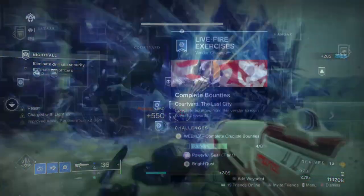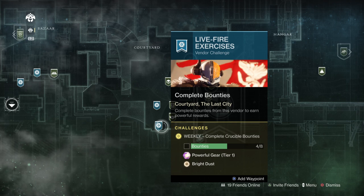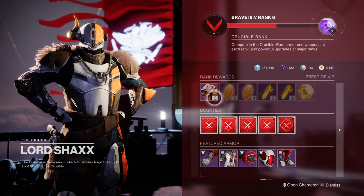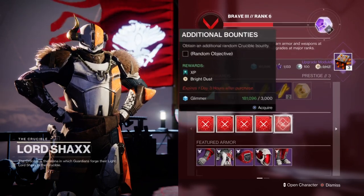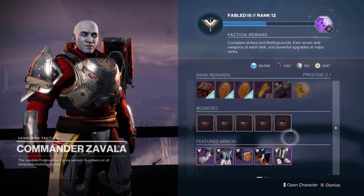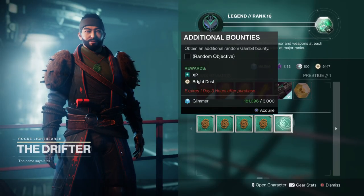To start, we have the tower vendors you can rely on for getting bright dust quickly. Zavala, Shaxx, and Drifter all have weekly challenges for you to complete, which is usually completing a set amount of bounties and handing them in. Doing so will give you 120 bright dust per character on a weekly basis. If you do this for 9 weeks, for example, you can get 1,080 bright dust per season. However, this can only be done once per week. You also have additional bounties that grant around 10 bright dust per completion, and you can hold 5 at a time, repeatable as many times as you like.